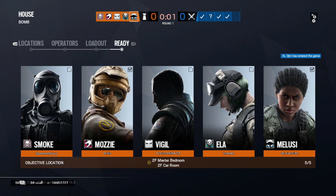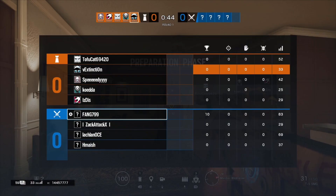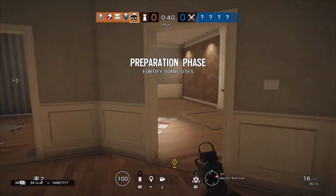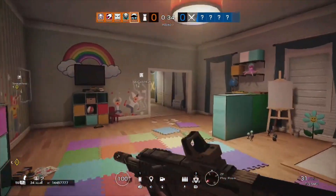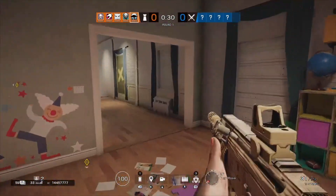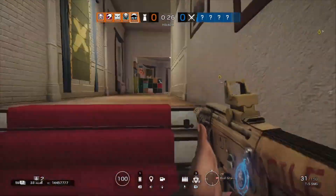Hopefully we can have a little look around House as well and see what's new. So we've loaded into our first round on House and we're just going to have a little run around at first. This is the kids' bedroom that leads into a new room, which is the Playroom, and it's going to lead to a new staircase down the back here called Reading Room on the Red Stairs.